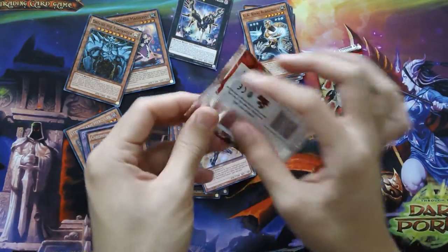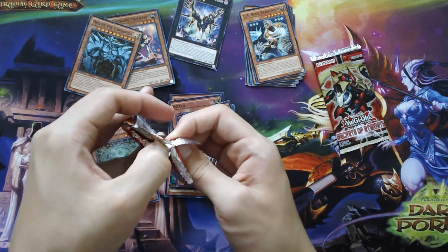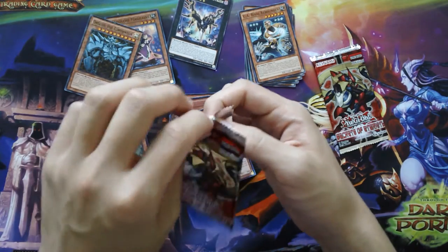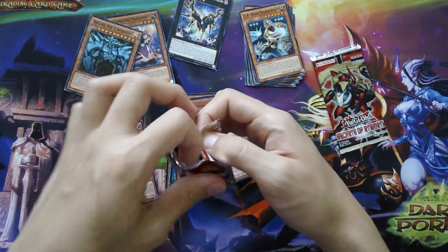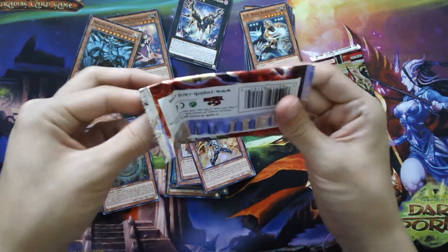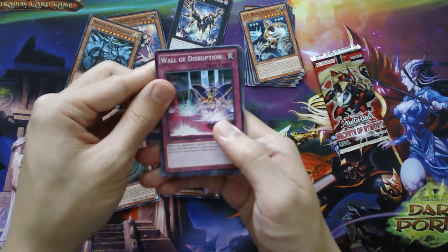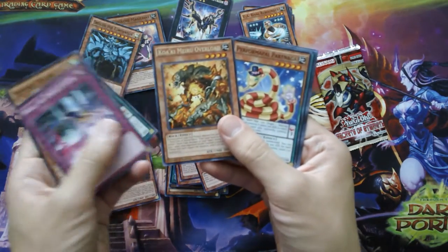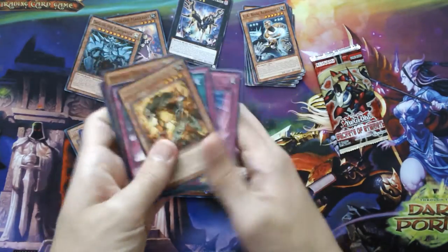And of course our two Secrets of Eternity. This set has been okay with me — it's given me decent cards. Nothing really too exciting, but it's given me holos. So I can't really complain about the luck that I've gotten from the packs I've opened in this set so far. So we have a Kuwakimura Overload and that's it.